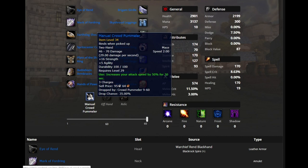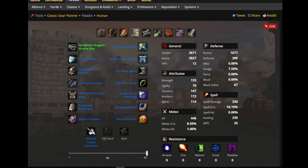As for our weapon, we will be using the Manual Crowd Pummeler in a raid environment. While we are not killing a raid boss we will be using another weapon, which I will get into later as that is a whole topic of its own.